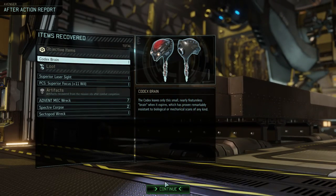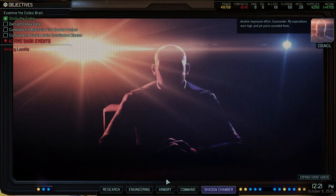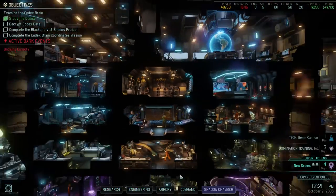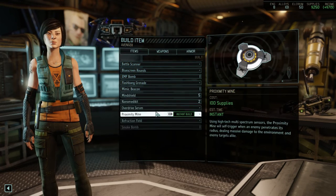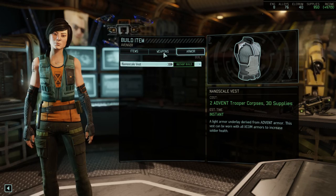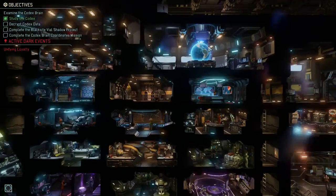We have a lot of codex brains too — could also do that codex mission. Commander, my expectations were high and yet you have exceeded them. Okay, let's go to engineering. Now here's the thing — I could bring him along for the super mission we're gonna be doing. What do we have now — 50 supplies left.